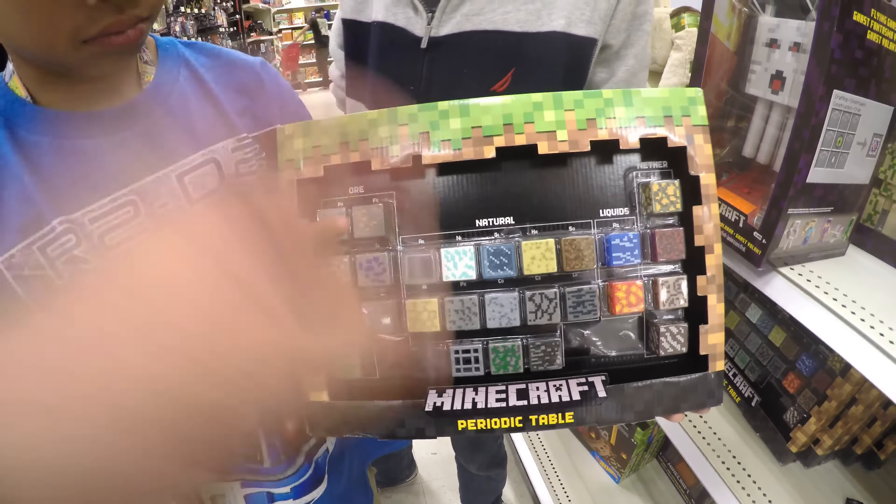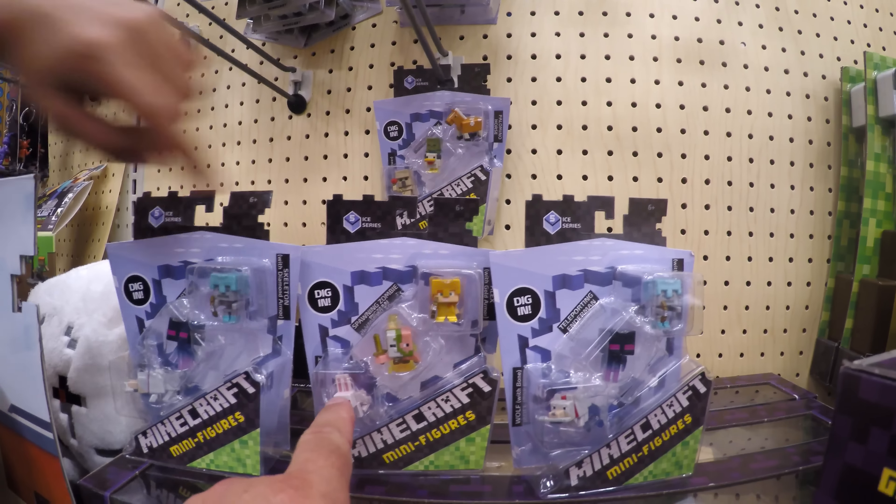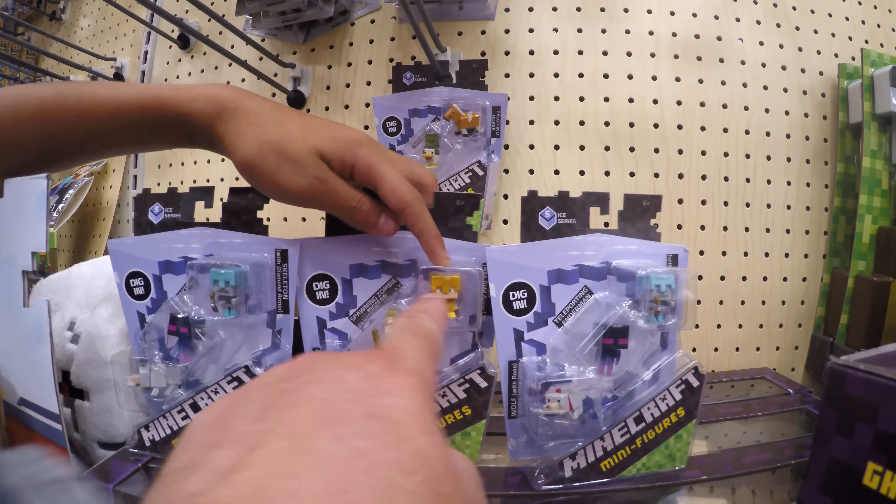How about these Series 6 or Series 5 right here? Let's take a look — we have none of these three-packs. This is awesome. Who is this? That's a skeleton with diamond armor — never even seen that one before. So that's one we have to get. Look at this one — that's beautiful. It's Alex with gold armor. That's spawning. We have that one from the one-packs. Our favorite is this Ghast right here, this attacking Ghast.